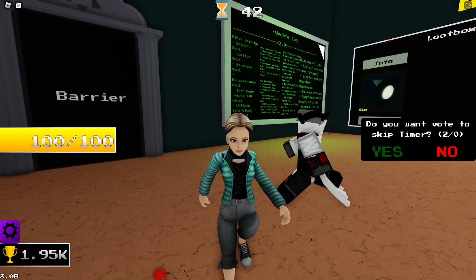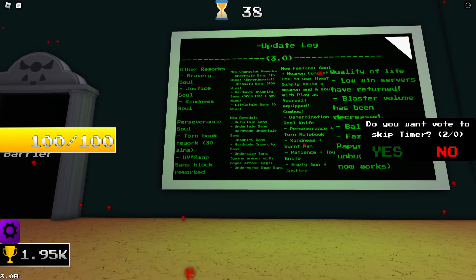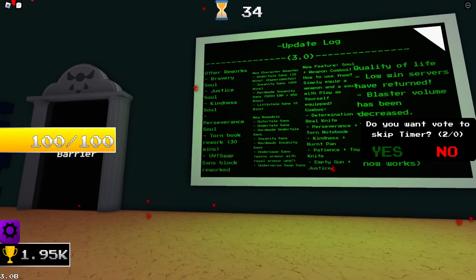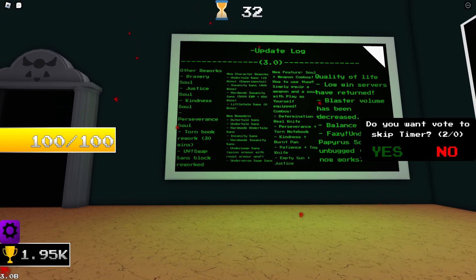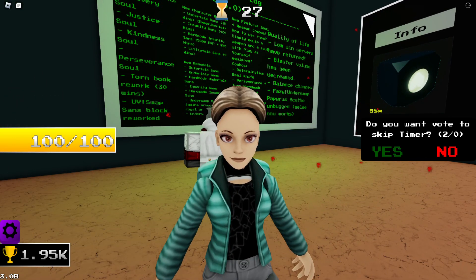How did you control it — was it mouse or WSD? Okay, let's move on to Insanity. So here is the three-upgrade Insanity, not max Insanity, and this one has seven moves.